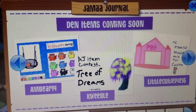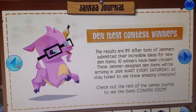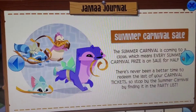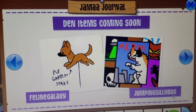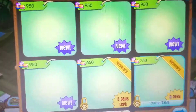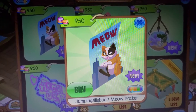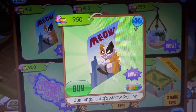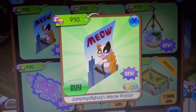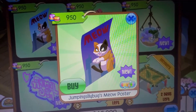Right here we have a little cutie pie 16s item. Then we have the jumping silly bugs item. I'm super duper excited because right here we have the jumping silly bugs meow poster. The default is just this simple color. So, just really pretty.